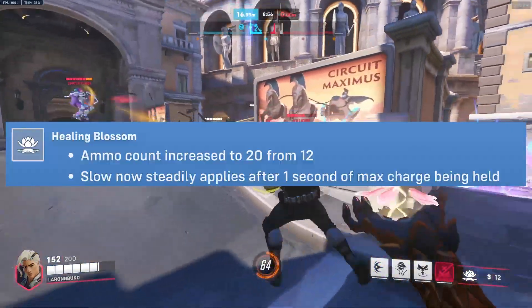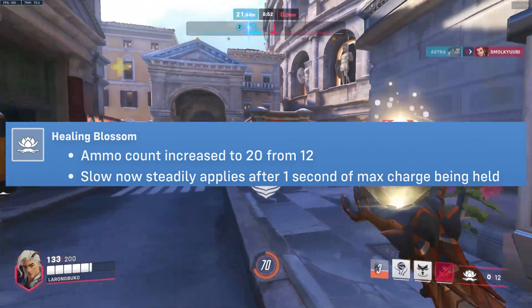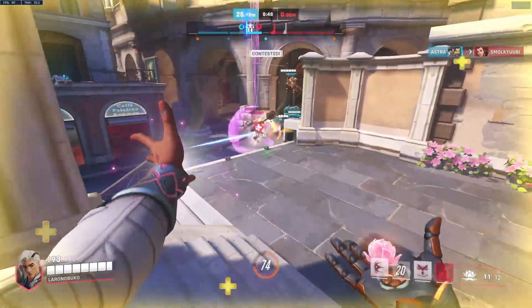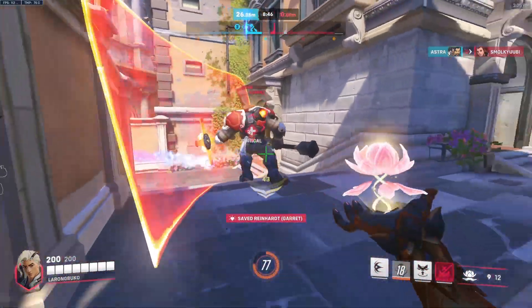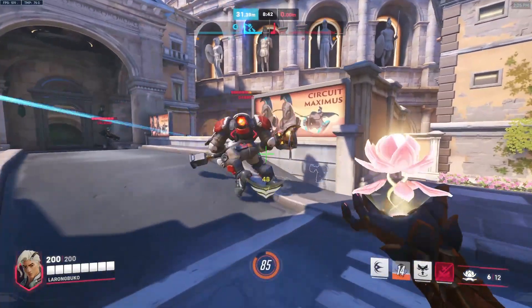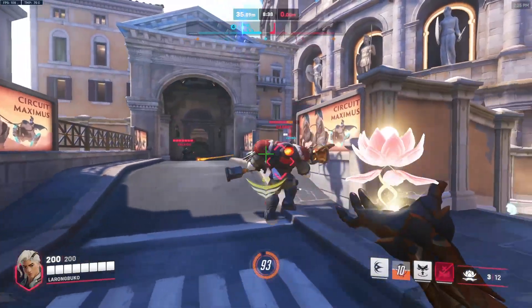The next change is to the healing blossom ammo — it has now increased to 20 instead of the 12 from before, and when you hold the charge button, it doesn't slow you down anymore. It's only when you decide to hold at max charge that Lifeweaver gets the movement reduction. I didn't really think he needed an increase in his ammo. I feel like Lifeweaver excels at being the enabler for your team — he shouldn't be healing all the time, as that's a very inefficient way of playing him.